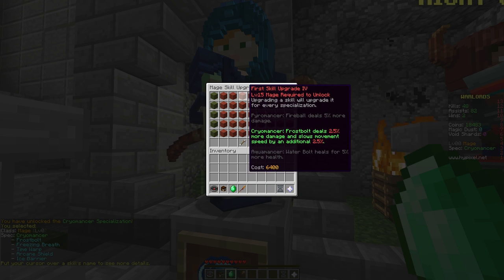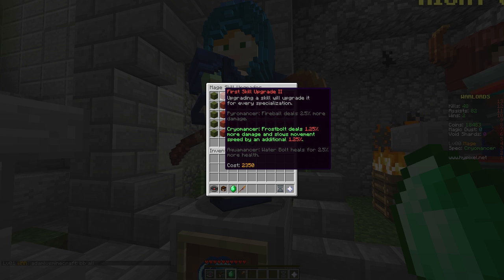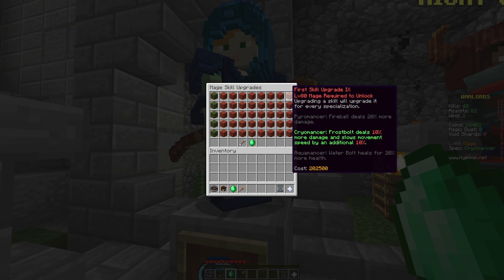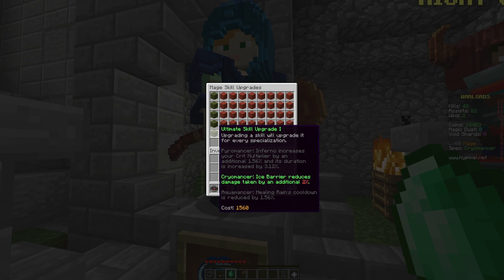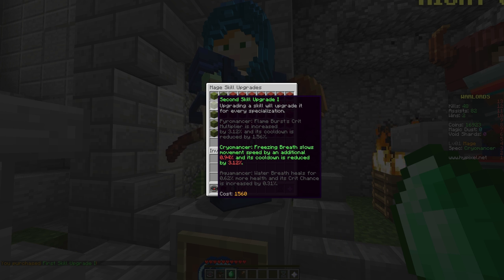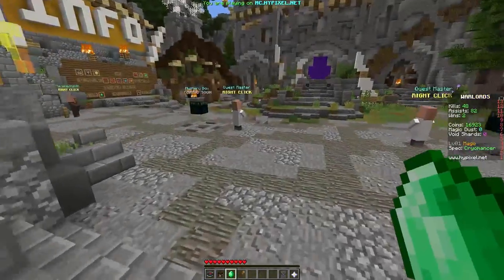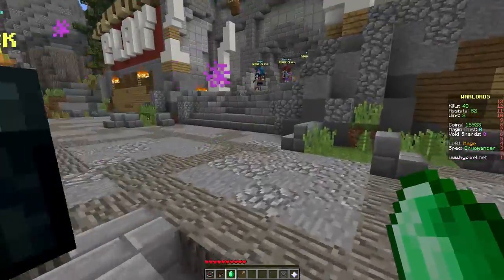While we're at it, we can actually upgrade Mage Skills. We can upgrade the first skill, which is Frostbolt — upgrading it deals 1.25% more damage and slows by an additional 1.25%. As you increase these skills, they get super expensive; the last upgrade costs 202,000. A good word of advice in any game where you can spend points or coins is not to spend any until you know exactly what you should be putting them in.